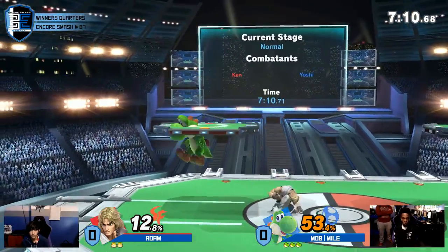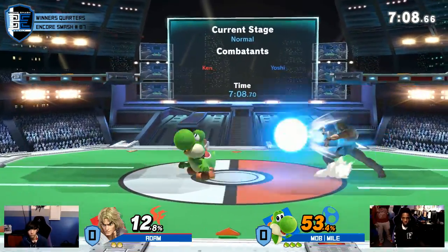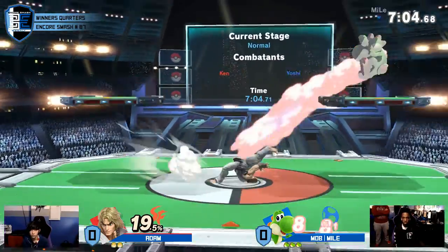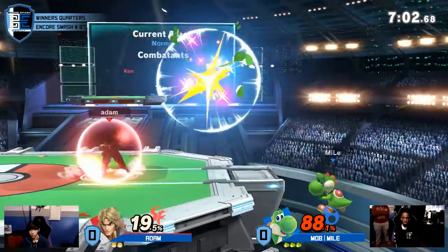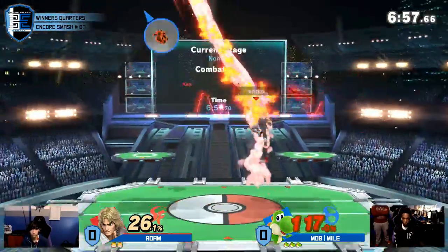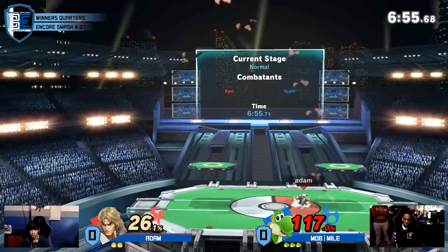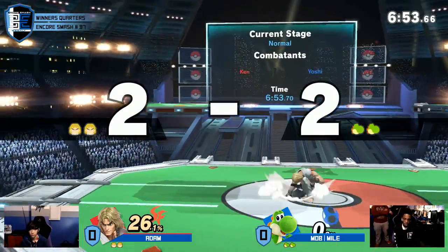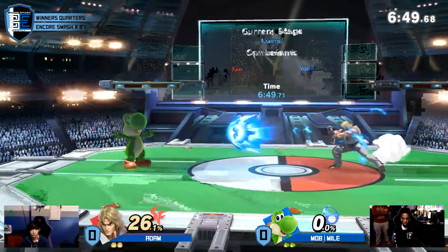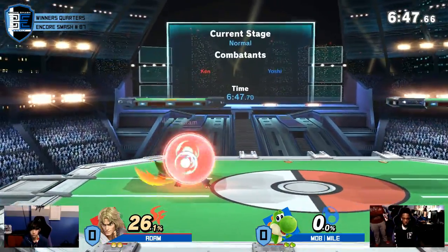But Yoshi double jump armor negates frame traps — he just jumps into the air, he's gone. And a lot of Ken's moves are like low knockback, even at high percent. Like a lot of the things that combo into Shoryu, they are really low knockback. He just rose for it, and that took the stock. I actually played Adam earlier — I feel like his callouts with Shoryu are amazing.